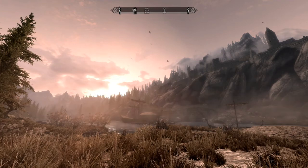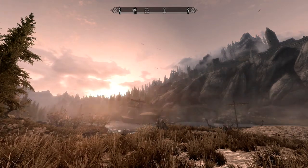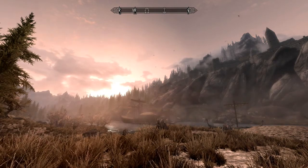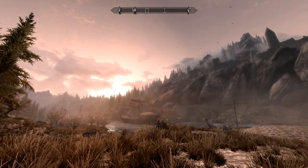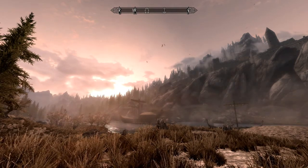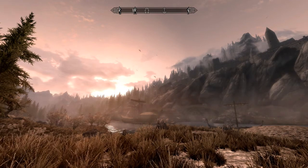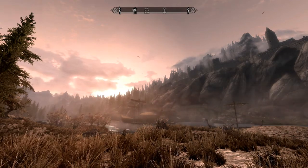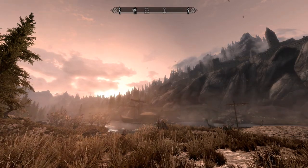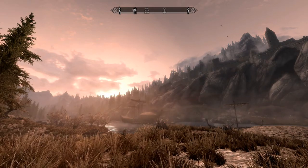FOV stands for Field of View, and it's how much of the screen, or the world, you can see on your screen. So for example, right now you can see both part of Solitude up on the right, and the tree on the left. It's a natural angle that you would experience while playing a PC game — it doesn't feel forced, it doesn't feel like a tunnel, and it doesn't feel too stretched.